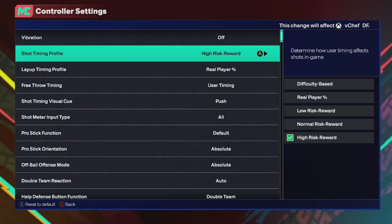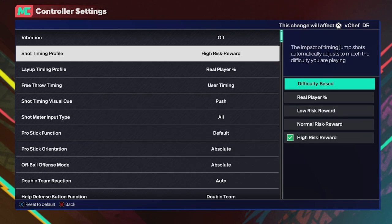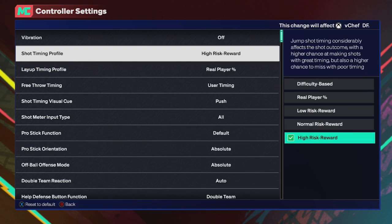For the first thing: high risk reward, the shot timing profile. Please make sure y'all are using high risk reward. High risk reward gives you the literal biggest green window out of all of these options — it's literally a fact, it's a known statistic. Normal risk reward, you're going to make some whites, and you do green some shots when you perfectly time it, but it shrinks your green window a little bit. There's really no point making whites when you can just green everything. Get used to high risk reward.